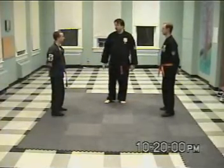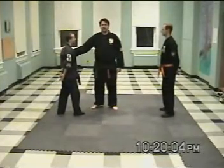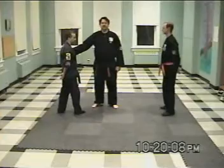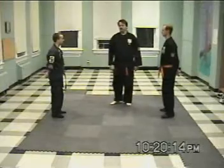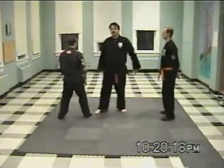A purely dead attack would be just a grab. I'm not hurting Mr. James, I've tied one of my arms up, it's not going anywhere yet — gives him some time to react. We call that a dead attack. A live attack has a precedent of time behind it. So if I throw a punch at James, he has to react right away or it's going to hit him.